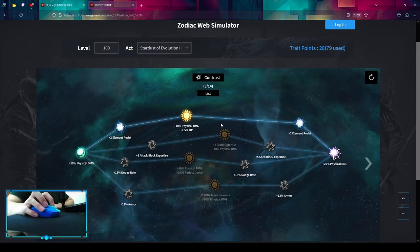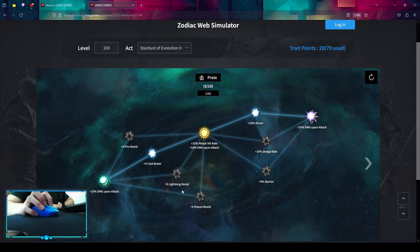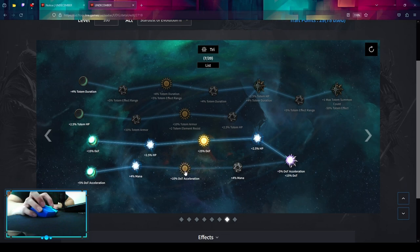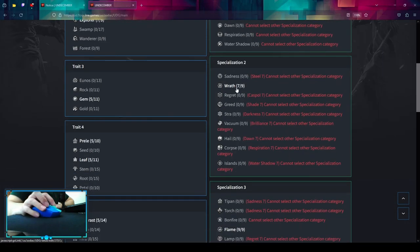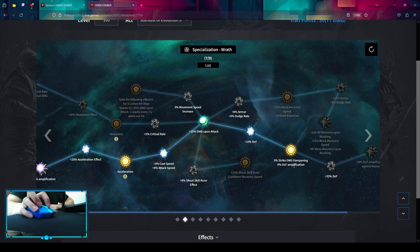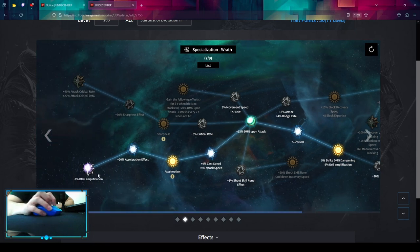After that go to Contrast — pick up some elemental resistances and damage. Then go to Prela — pick up the resistance you need most, some armor, and of course some damage. After that we go to the Rot specialization. In Rot, pick up Damage Amplification together with Acceleration for movement speed and attack speed, then into Dot Amplification. You could opt for Dotted Amplification against bosses, but it's not good for mapping since you only need to kill one boss at the end. Universal Damage Amplification is going to be better in general.